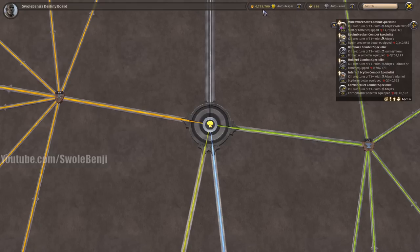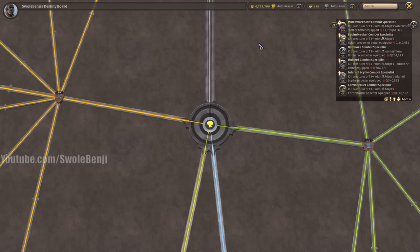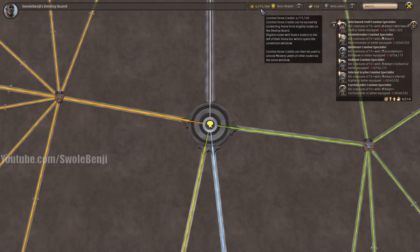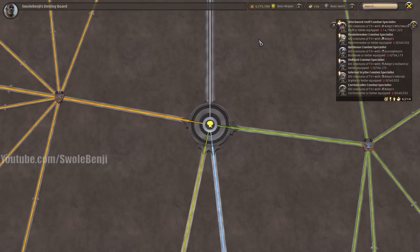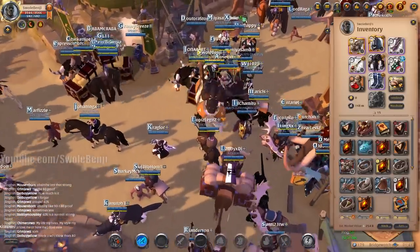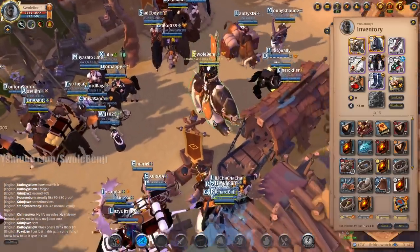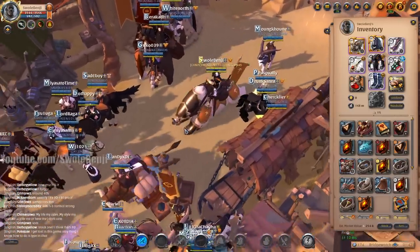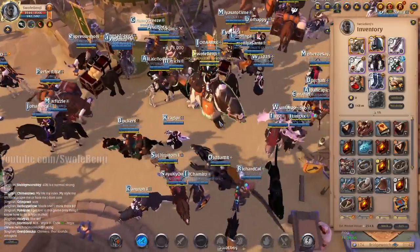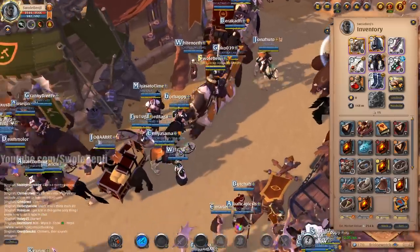Finally, what you've all been waiting for — how much combat fame credits did we farm? We're up to 4.775 million and we started at about 200k, so that's roughly 4 million combat fame credits in 30 minutes. That's about 8 million an hour, or 16 million fame per hour. Honestly, I don't think this is better than the tier 4 static blue zone — tier 4 statics are way better for fame and they're easier too.